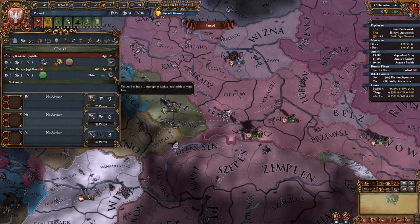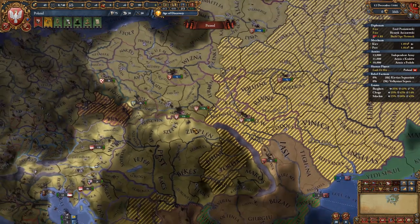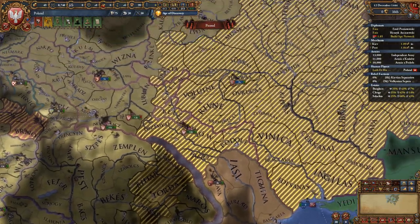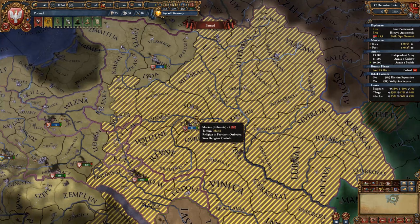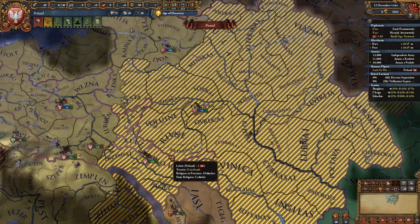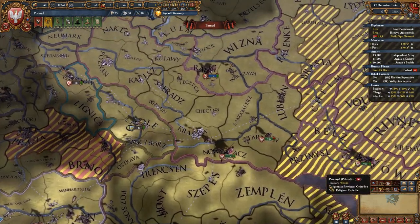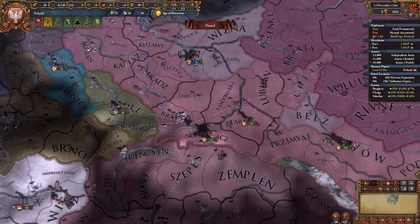You can prevent foreign dynasty succession by spending 10 prestige to improve your heir's chances by 5%. Also note that the majority of Lithuanian lands and your southern lands are Orthodox. Switching to Orthodoxy is a good idea since it's probably the strongest religion in the game, but you can stay Catholic if you prefer — Catholics have received significant buffs in the Emperor update.